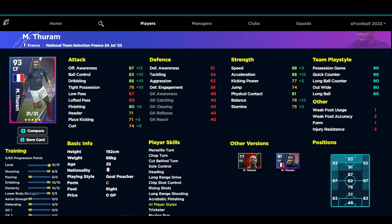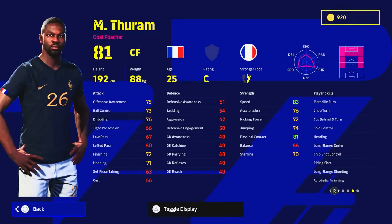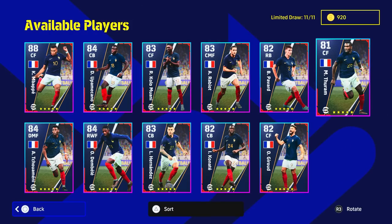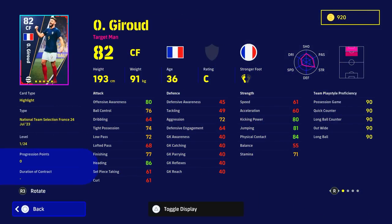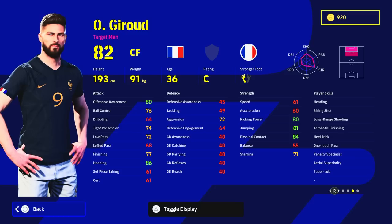Thuram has 88 acceleration, 86 dribble, 80 finishing, and 81 physical contact with 78 balance — just your average kind of striker. He does have some nice player skills but he is just an average center forward as a goal poacher at this stage in the game. Giroud is a similar guy — if you're going to be playing with Giroud, you know what you're getting: a fantastic super sub with standard form, one touch pass, heading, acrobatic finishing, and aerial superiority, making him a serious in-air threat.